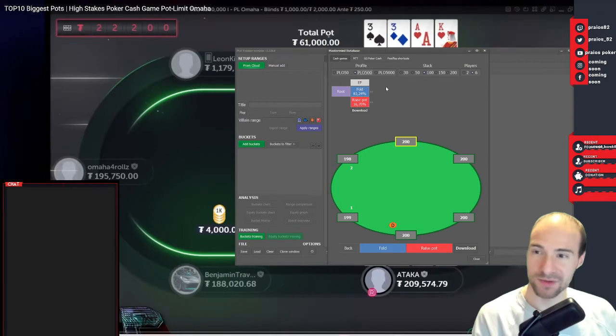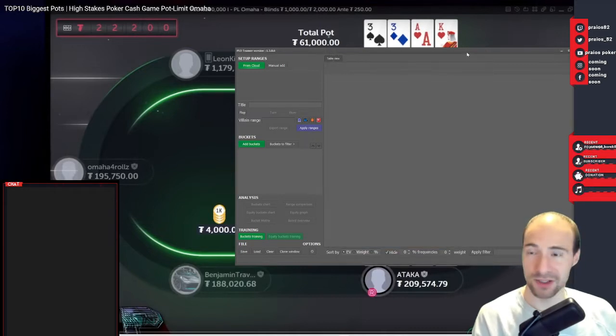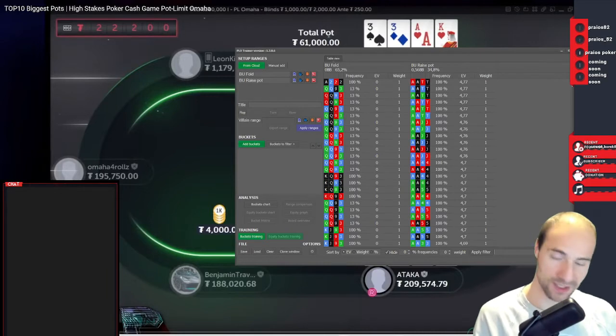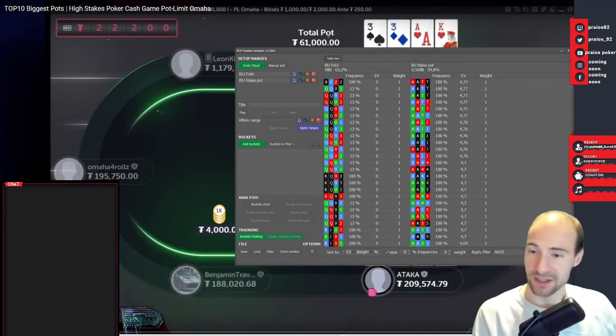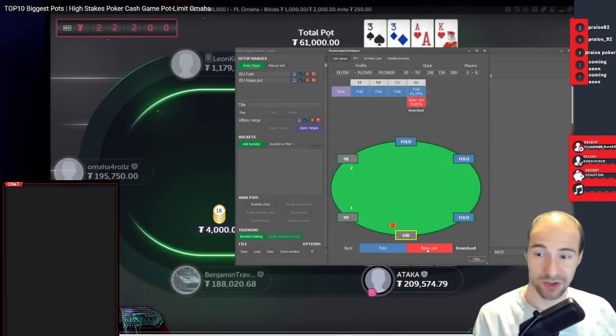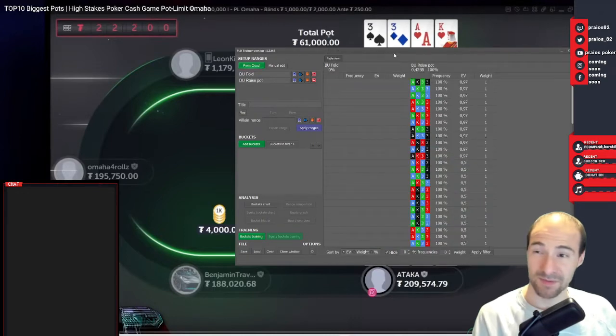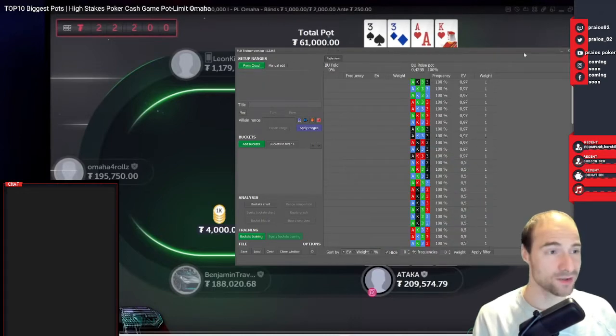Let's do PLO 500 because we got the most sims for that. We only have 50 BBs. The first thing we want to figure out is if this hand is an open — I think pretty clearly yes, but always good to check. Even the rainbow version is opening. Should the small blind be re-raising? I think that's actually a mistake. We cannot take it one by one but I think his hand is not strong enough.